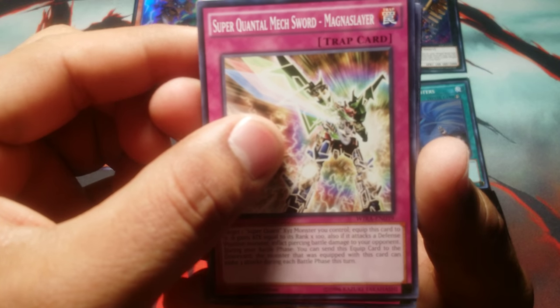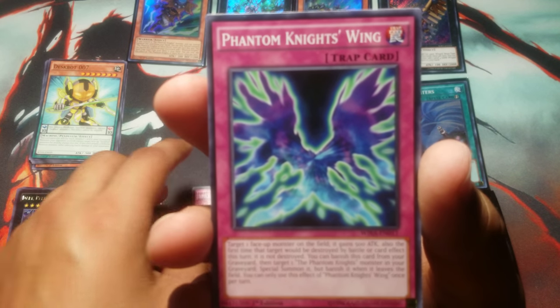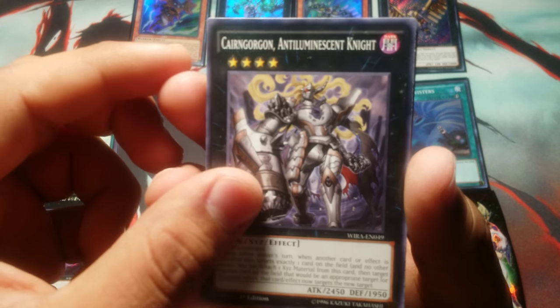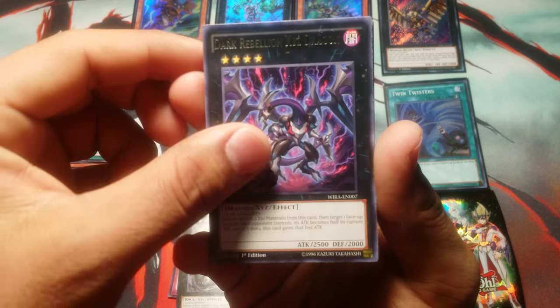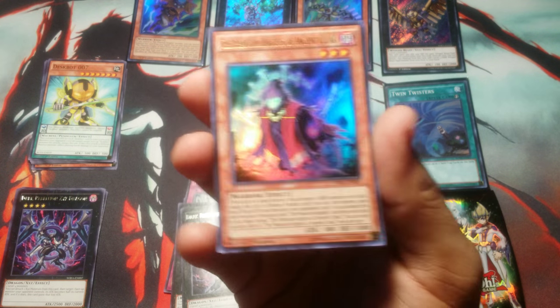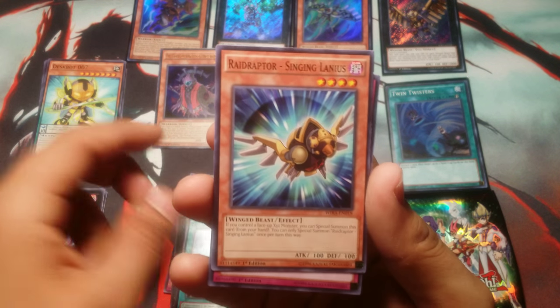Super Quantal Mech Sword Magna Slayer. Raid Raptor Readiness. Phantom's Knight Wing. That same knight card that I don't even want to attempt to pronounce. Another Dark Rebellion XYZ Dragon — wow, so easy to get now. And a Phantom Knight of Ancient Cloak. Not bad. I did ask for some Phantom Knight cards, so I guess I got what I wanted — thank you, heart of the cards. And Needlebug Nest.